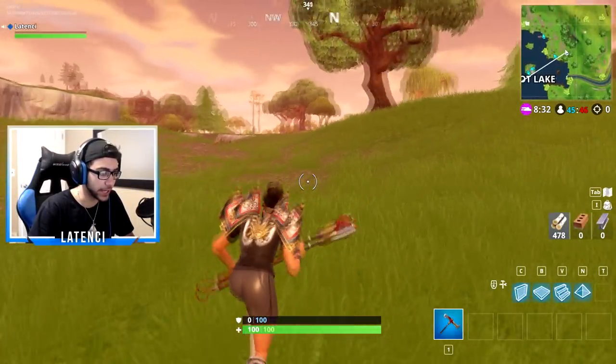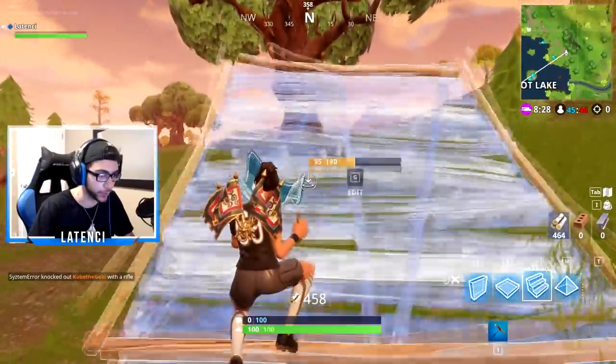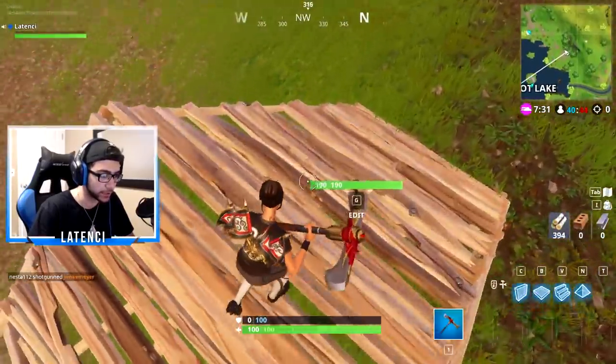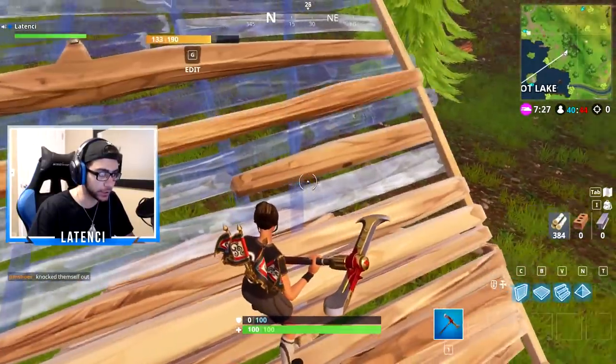What's good everybody, today I'm gonna show you guys a little trick or strategy I like to use when I get the high ground on my opponent with a ramp. So let's say you and someone else are coming at each other like this, and then you take the high ground.